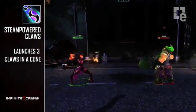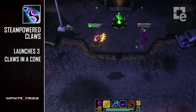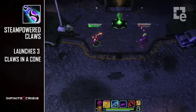Catwoman's Claws are steam-powered for her Q skill. Her Gauntlet shoots three blades in a cone, dealing attack damage to all enemies in front of Catwoman.